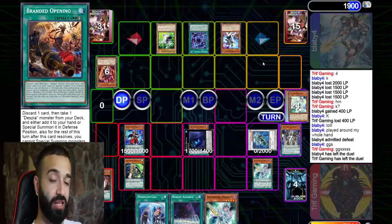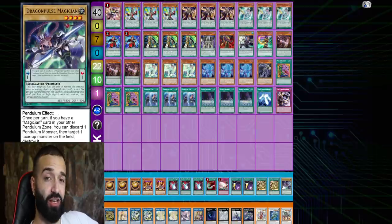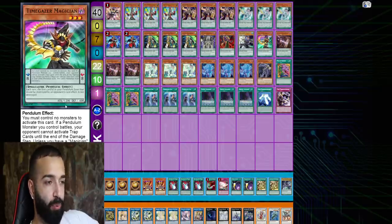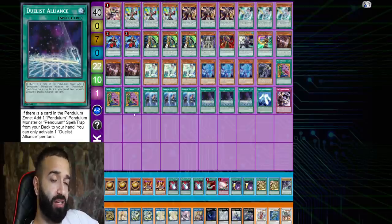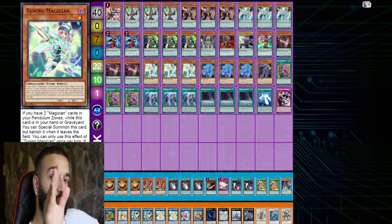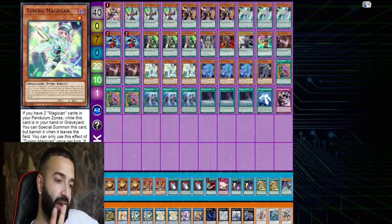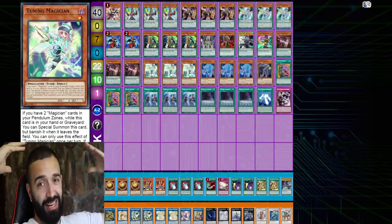Before we end this video I want to showcase the deck profile I used — it's the same pure Magician deck from the other day, which I think is a valid contender this meta. No changes to the last deck list. It's really well done and it's good versus everything. Side deck perfect versus everything — even Dragon Pulse to out Prank-Kids. The whole extra deck works out nice. Main deck is perfect — I wouldn't change a thing, except maybe removing two Sorcerer for two Curtain Raisers. Don't play Dark Worm — you only want Magicians in the scale.